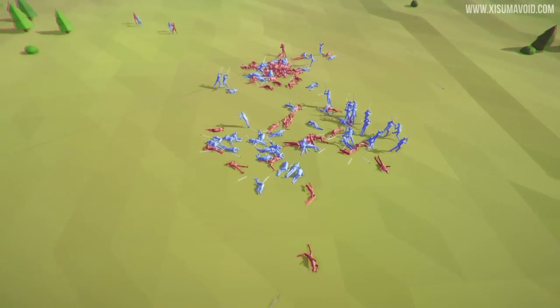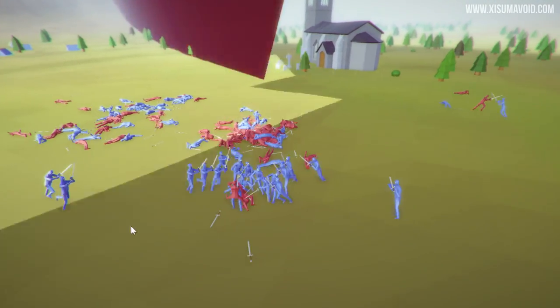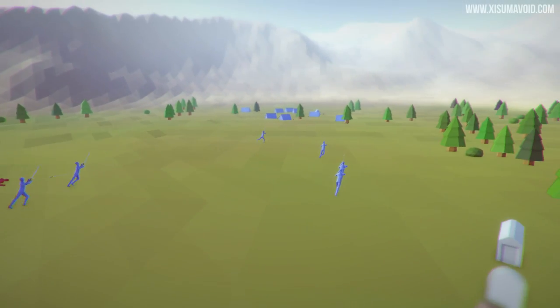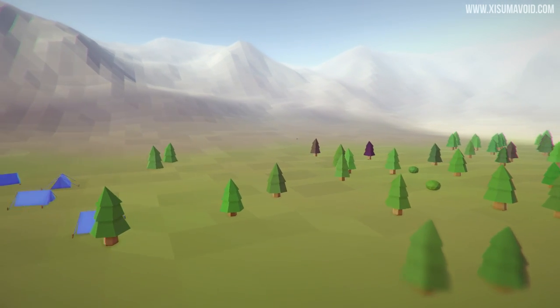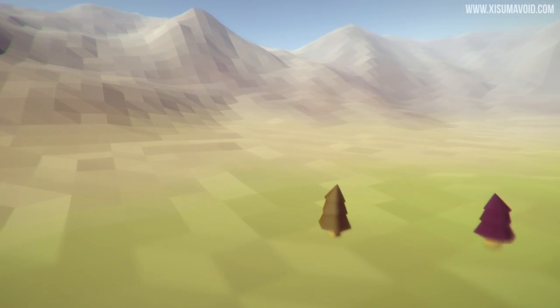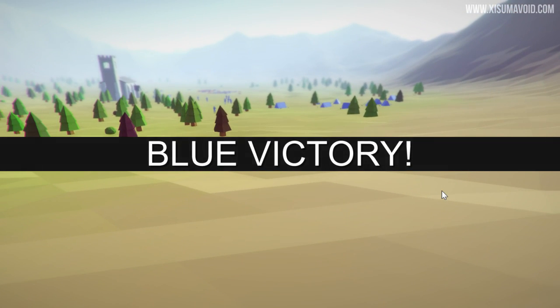That looks painful. Blue are winning this — blue are clearly going to win this. Terrible tactics from the red team. I can't see any red guys that are alive, but they're all heading over there. Over here is where a second ago there was some glitchiness. I think I see something on the horizon — looks like he potentially got thrown over to this corner, but now he's sort of disappeared. And blue wins.